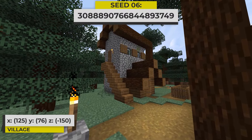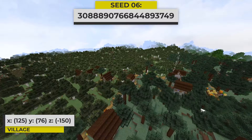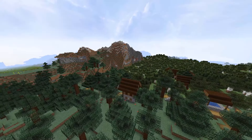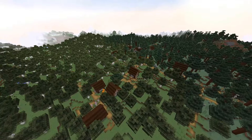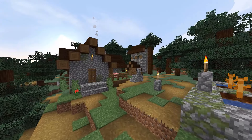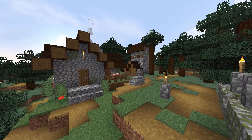In this next seed, we have a pretty basic spruce village. The village stretches into a birch forest that is nearby, and the taiga biome is near a mountain too. Nothing overly exciting about this seed spawn, but sometimes a basic taiga village is just what you want to find.